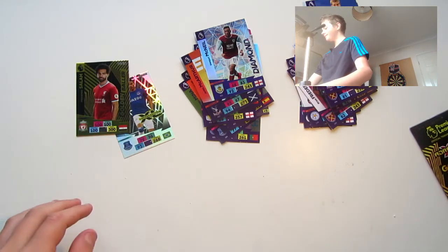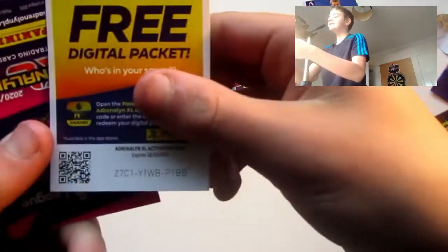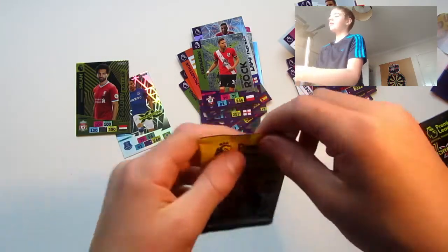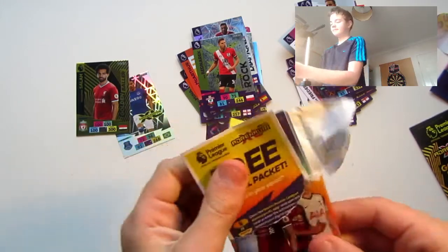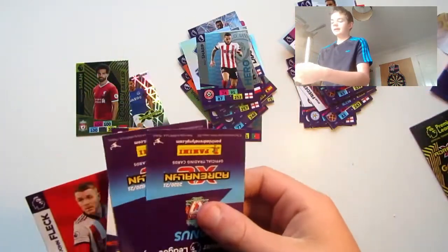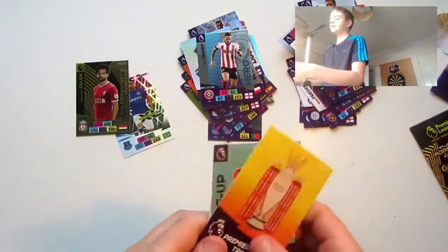Two packs left, then the other golden baller pack. Here's the code — imagine if we get another one! We've got Yamandrak Defensive Rock. Last pack — here's the code. We've got Billy's shop hero card and Everton badge, then a trophy card, Liverpool lineup, Gibbs-White and John Fleck.